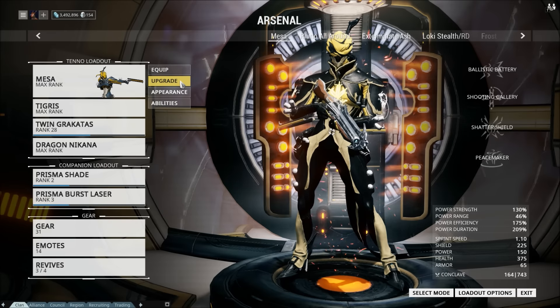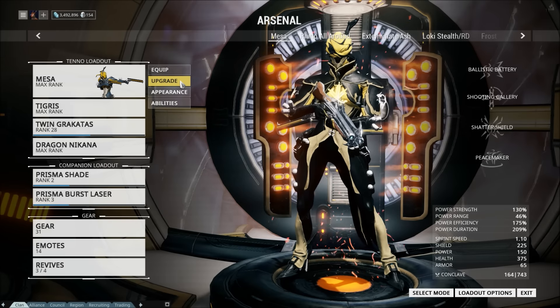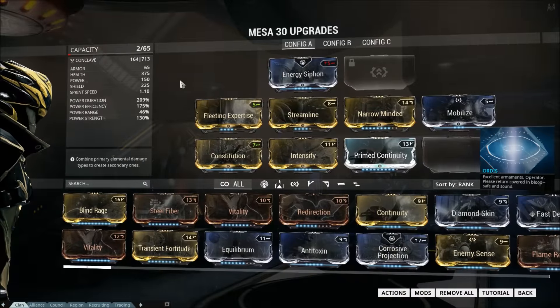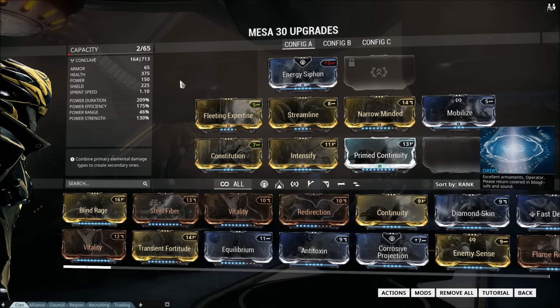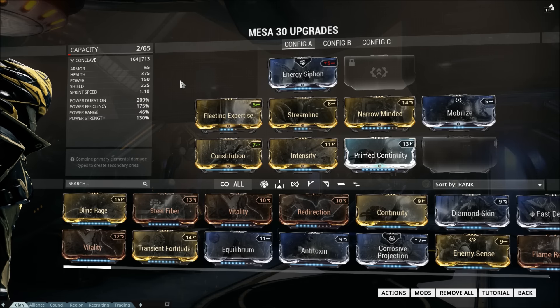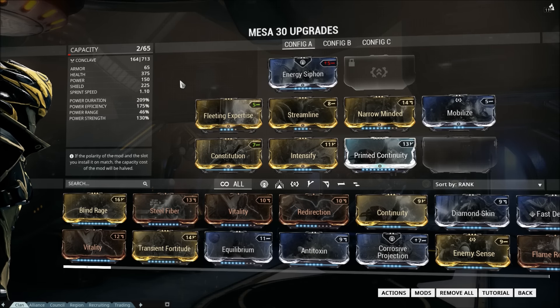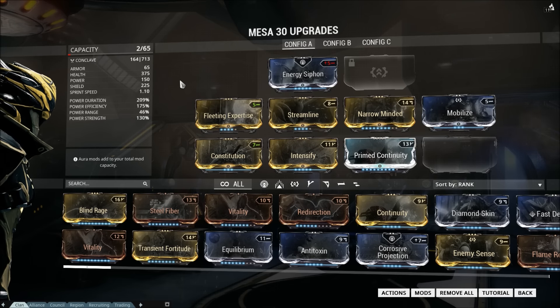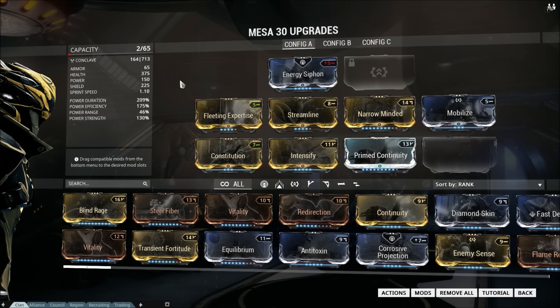The first build can run pretty much any mission and is very self-sufficient. Note that this is without any forma — with forma, which I will talk about later, I would change this build significantly. Obviously unlocking the exilus slot makes a lot more things possible. The basic concept of this build is that you want to use all of your powers pretty much all of the time and get the most out of them.